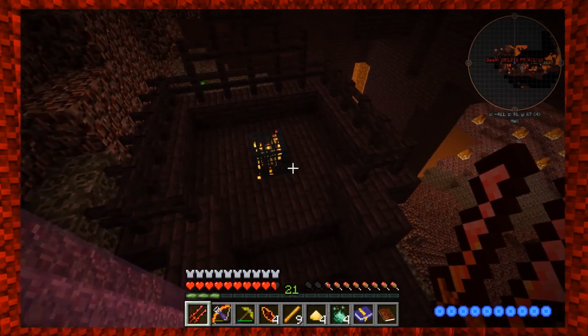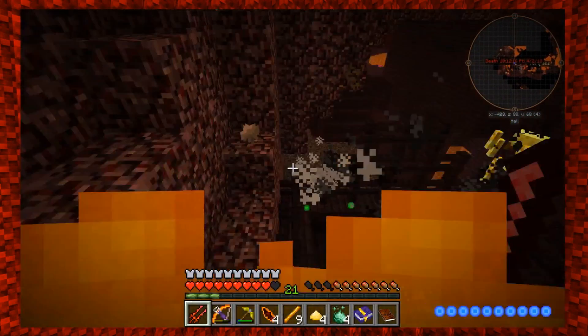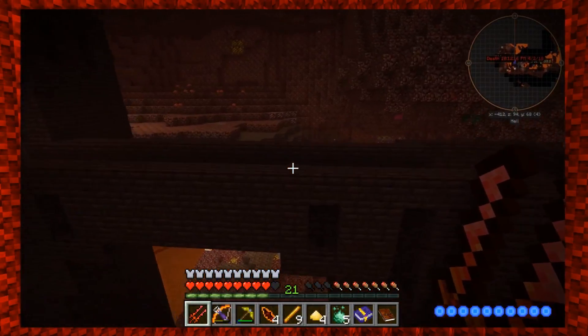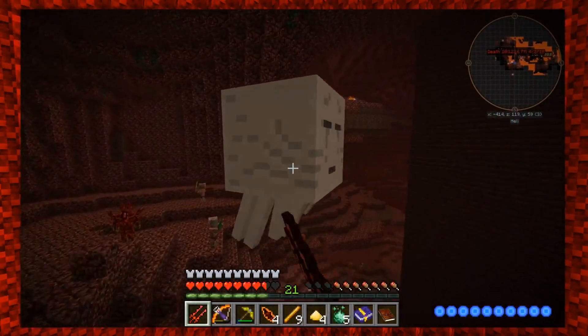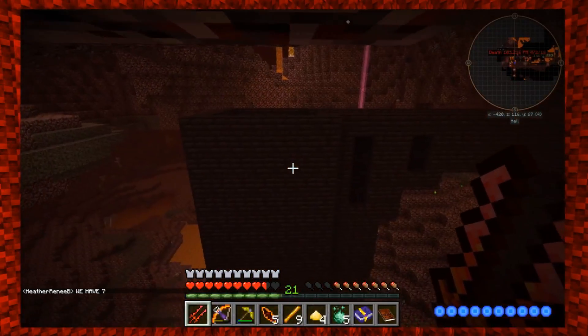I need dragon stone, mana diamonds — I got it. Are you being harsh on my mellow? I've been working on it! I am working on that Botania thing for you, no lie.